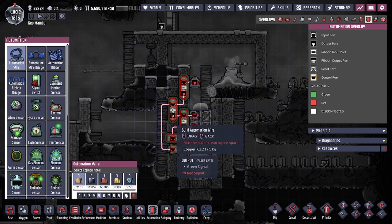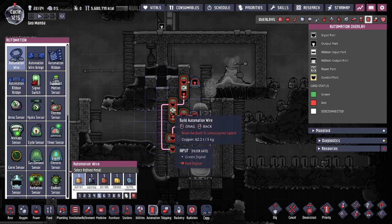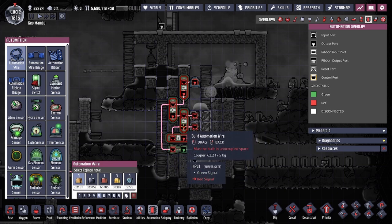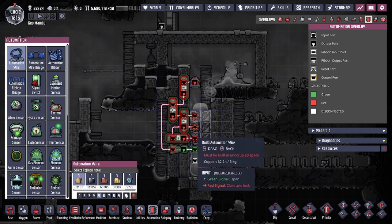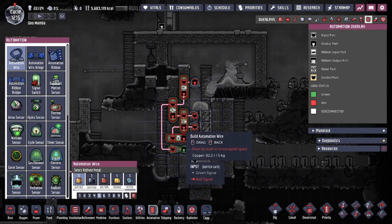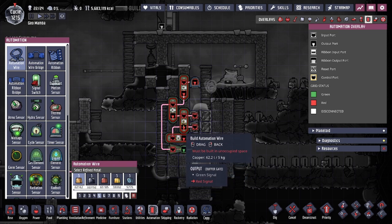The filter gate output — not bypassing it — goes into a buffer and also feeds the first door. The output of that buffer goes into the second door, while also feeding into another buffer that feeds the third door. All of these buffers at the bottom are set to three seconds.